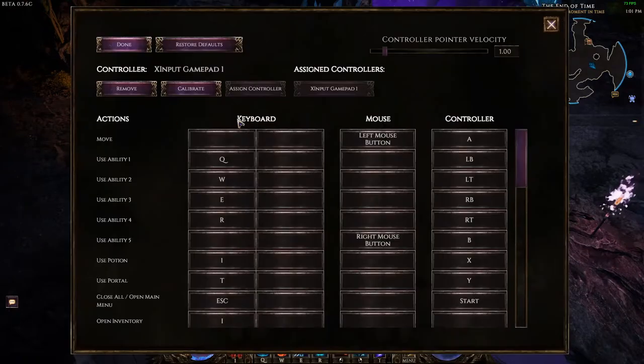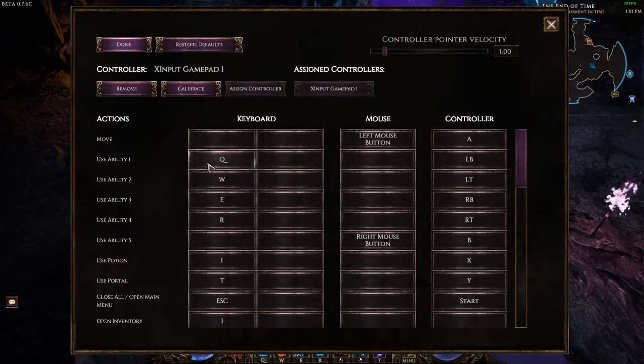Here's how to autocast. Go into your settings and choose Input. From there, look for the ability key bindings that correspond to the abilities on your bar — one, two, three, and four. Pick the one you want to autocast. In this case it's W, which is Flame Ward on this build.